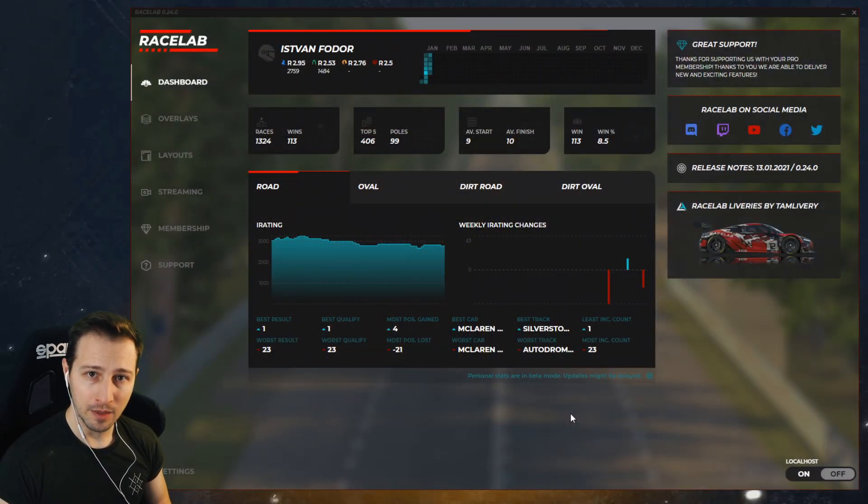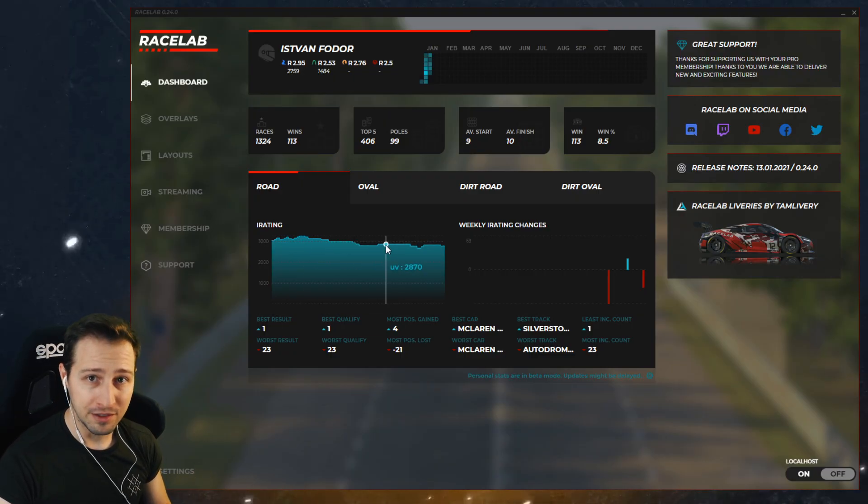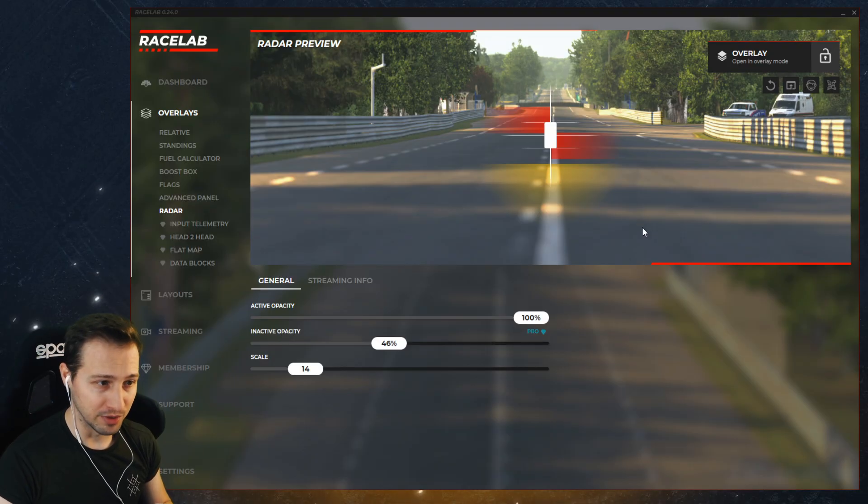The overlay name is Radar, because it's discovering all the opponents around you. So to find this, you have to click on Overlays, and then Radar. And then we can see an overview here. So let's have a look at it first, and then explore the settings.